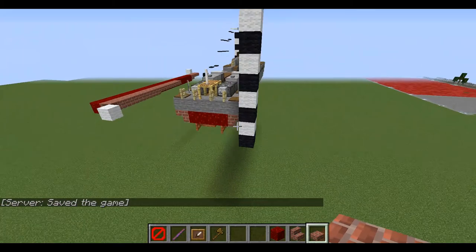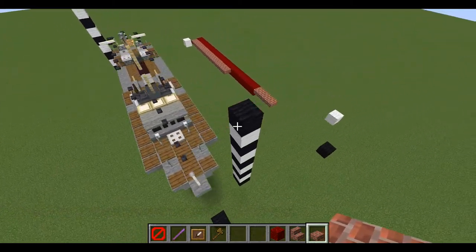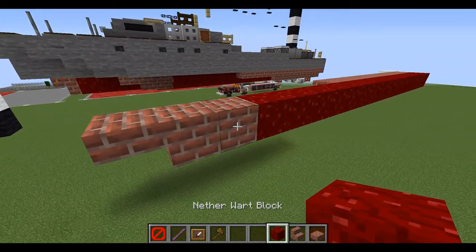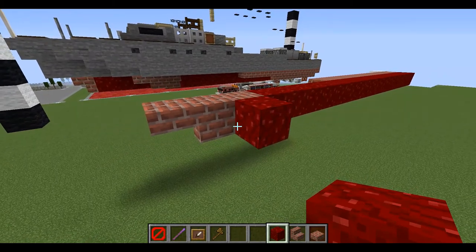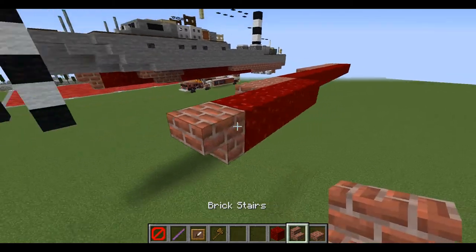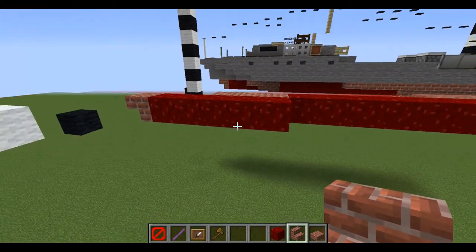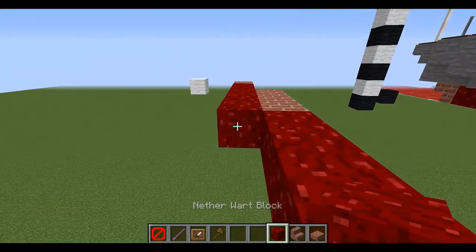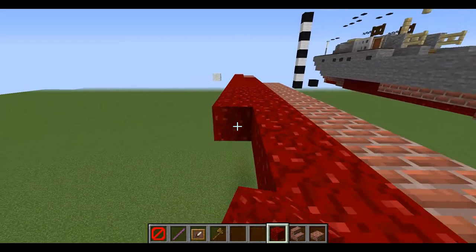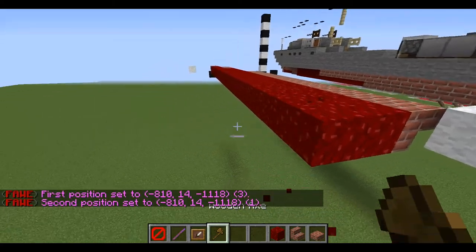This is a one-to-one scale boat. Let's begin. For the first layer we'll place down one netherwork block and go out two, three, four with a brick stair right in front. So we have a row of four netherwork blocks, a stair in the front, and towards the back one, two, three, four, five, six, seven, eight, nine, ten, eleven, twelve, fifteen, and sixteen.